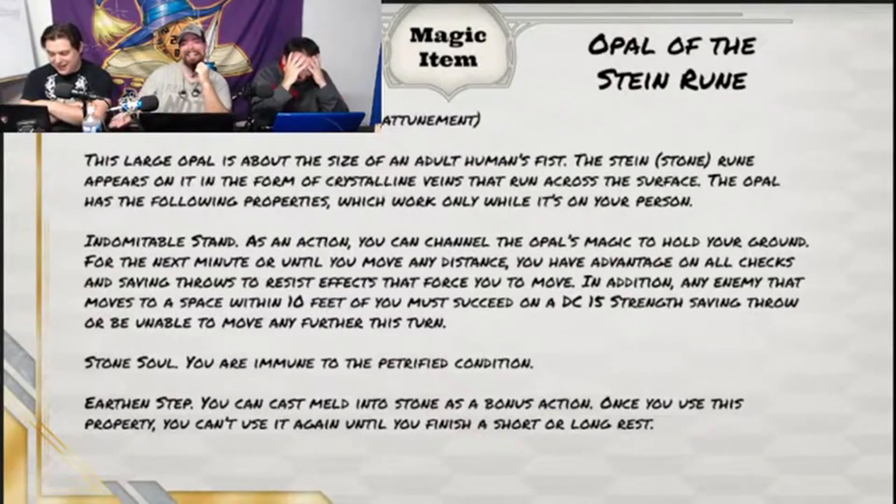The Opal of the Stein Rune is a large opal — about the size of an adult human's fist. That's a big rock. The Stone Rune appears on it in the form of crystalline veins that run across the surface. The Opal has the following properties, which work only while it's on your person.